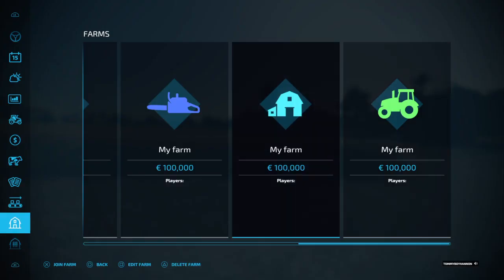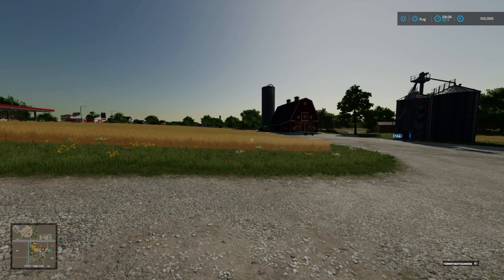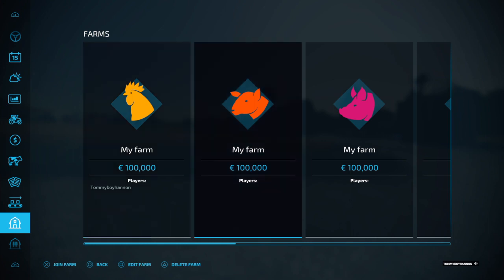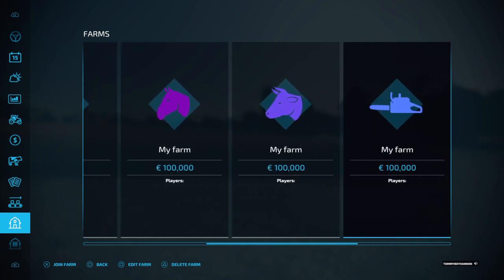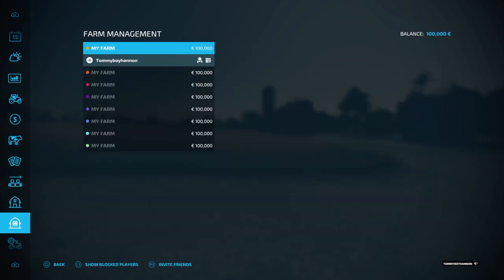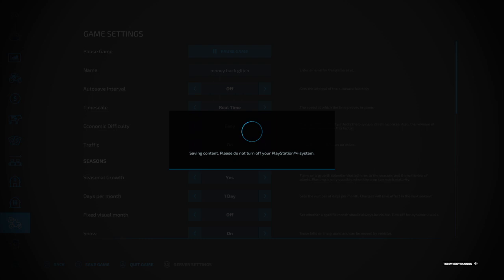Now there you go. So we have in our bank — well, we don't have it yet, but we will. So that's 100,000 — 1, 2, 3, 4, 5, 6, 7, 8 — so we've got 800,000. Now what we're going to do is save this right here. Press Square to save it. This works on Xbox or whatever as well. Now we're going to quit the game.